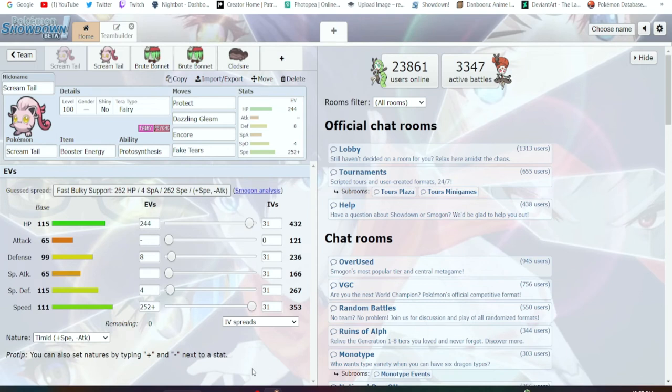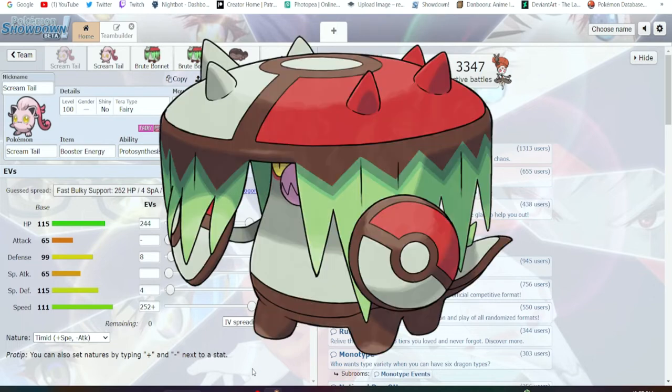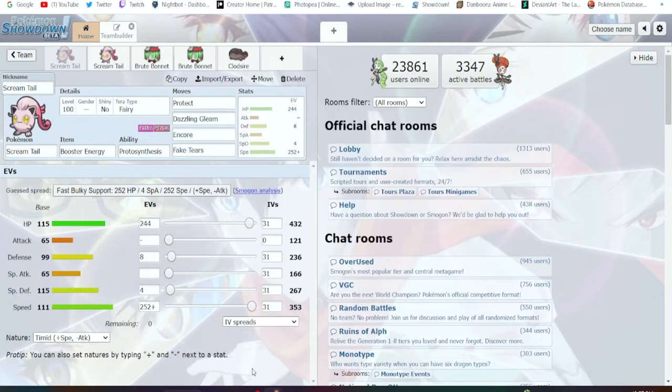What's good everybody, it's your boy ph.inus4 here and I'm back. I got a video for y'all with Scream Tail and Brute Bonnet. These two little guys are obviously the past paradox Pokémon. It's kind of weird that I'm doing two paradox Pokémon at a time in one video — usually I'd flip-flop between future and past — but I wanted to do these two together because they're pretty simple on what they do.